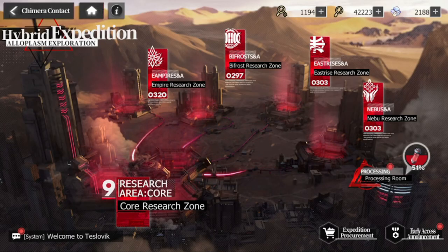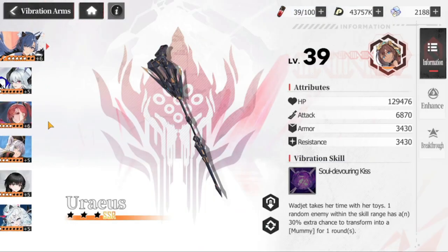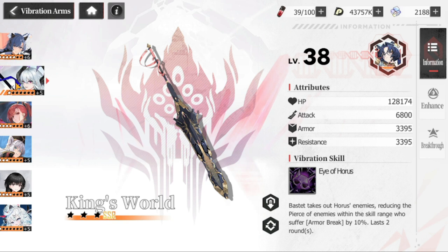Hey everyone, welcome to Echocalypse. We're starting with Chimera Contact, but before that, for the benefit of those who are new, beginning, or haven't unlocked their vibration arms yet, let's go to my squad first. You'll see that each of your cases will be able to equip vibration arms. Some of them might be for that exact same case — for example, for Niz, the one she's using is the weapon of Bastet. The only restriction is you won't be able to use the skill, but you'll still get the stats.